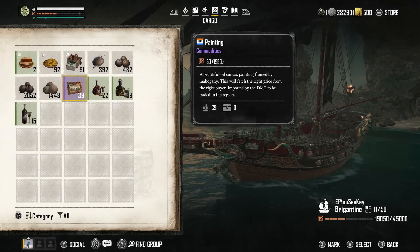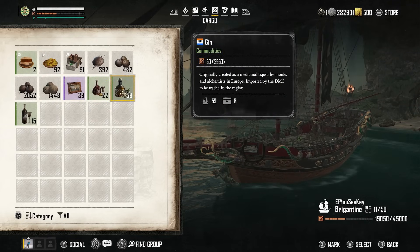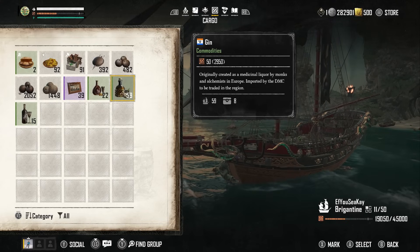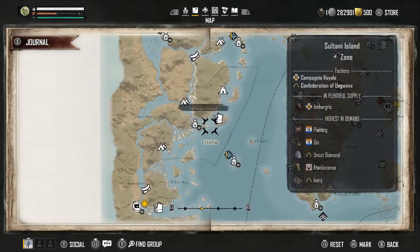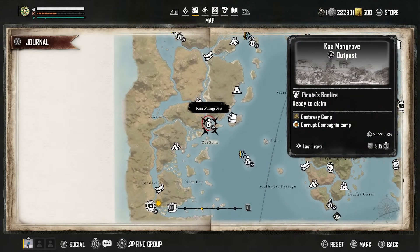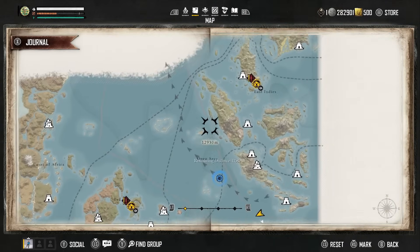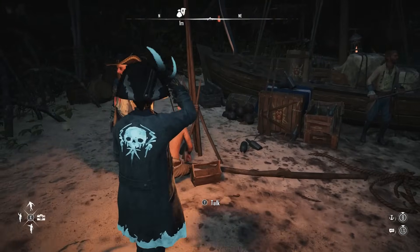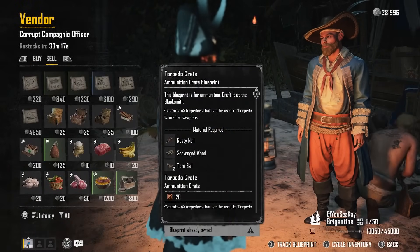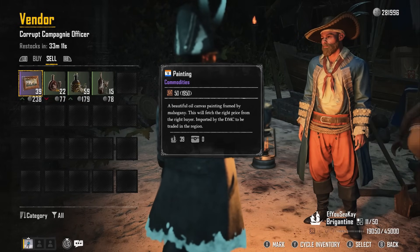Looking at the wine commodities, you'll see faction flags — the Compagnie and the Dutch. You need to find an outpost from the opposite faction: for the DMC or Dutch, go to the Compagnie (French), and vice versa. On the map's left side, Carmangrove has a corrupt Compagnie camp. Fast traveling there, you'll find a corrupt Compagnie officer — go to buy and sell, then the sell tab, and you'll see up arrows for gin and paintings.